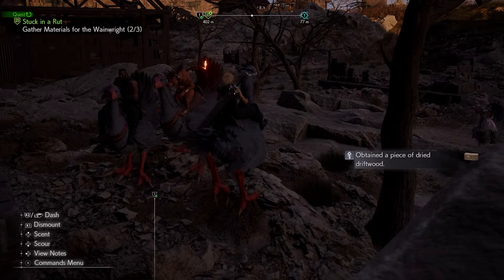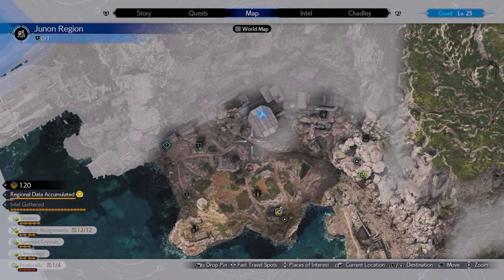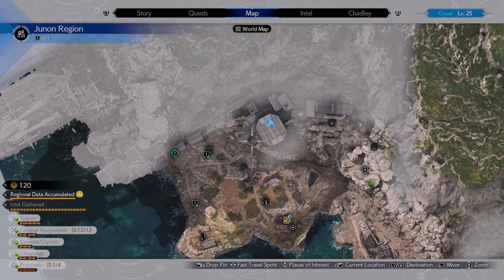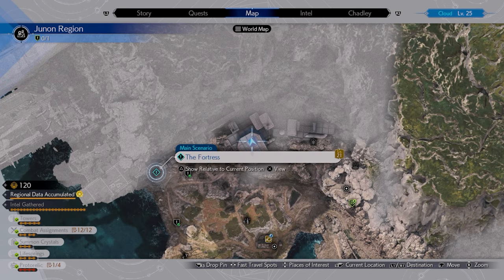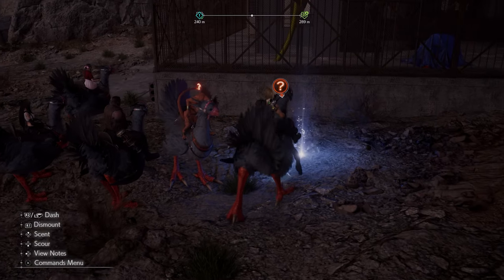The third location is also relatively close — it's slightly northeast from the previous location. You can see the first, second, and third ones on the map. Basically, whenever you get the orange-red looking question mark above the chocobo's head, that's a quest item. Use the sense to smell and then dig it up — nice and quick, nice and easy.